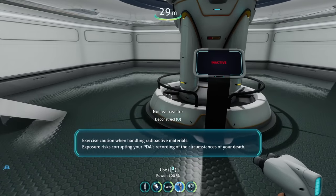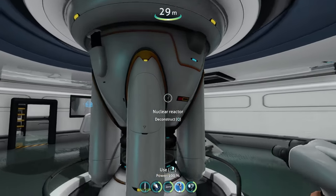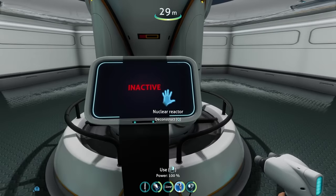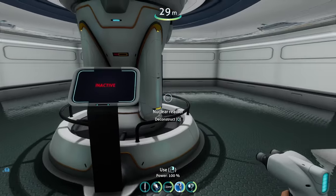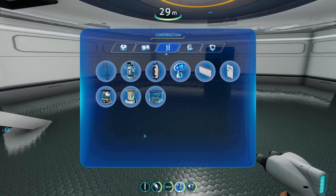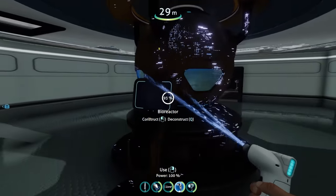Congratulations — you are now the proud owner of a nuclear submarine. This is such a cool concept. I love it. And this works just like a nuclear reactor in your base — you just put in reactor rods and it works. And in case you don't want to handle nuclear material, you can also just use a bioreactor and put some fish in there to power your submarine. Ironic, isn't it?